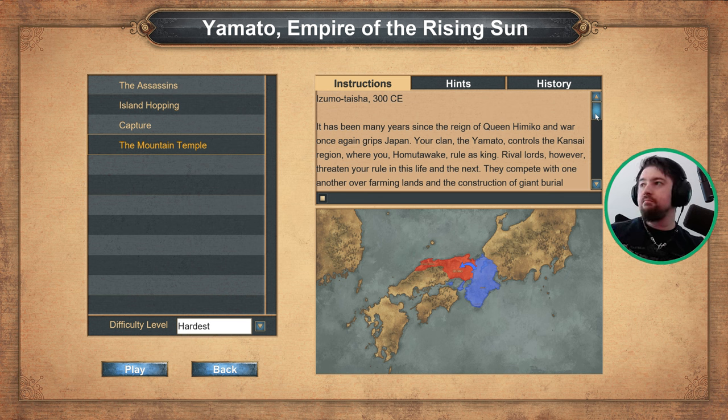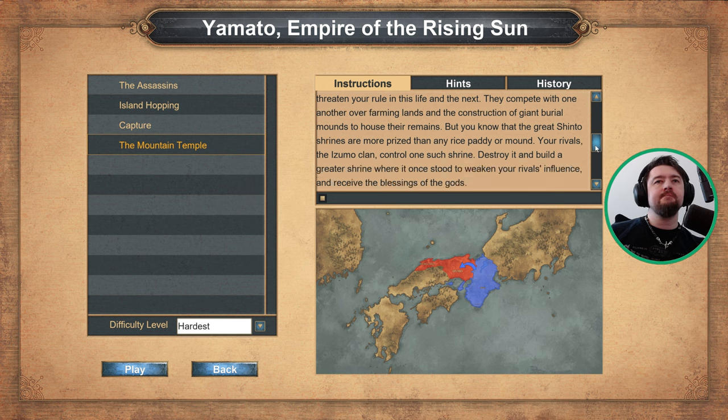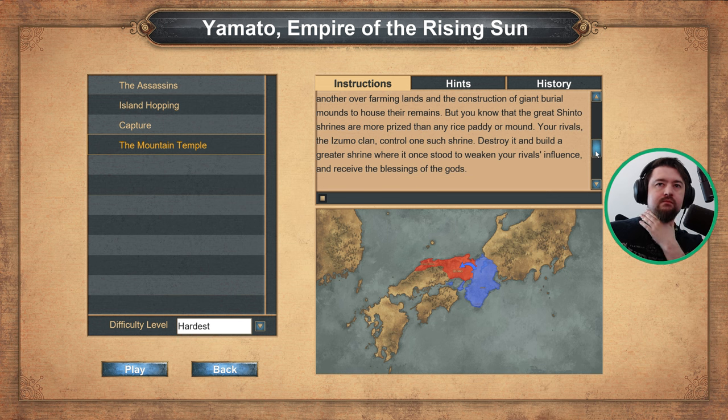Rival lords, however, threaten your rule in this life and the next. They compete with one another over farming lands and the construction of giant burial mounds to house their remains. But you know that the great Shinto shrines are more prized than any rice patty or mound. Your rivals, the Izumo clan, control one such shrine. Destroy it and build a greater shrine where it once stood to weaken your rival's influence and receive the blessings of the gods.